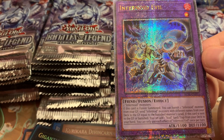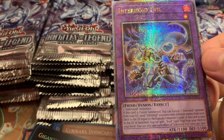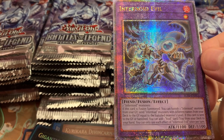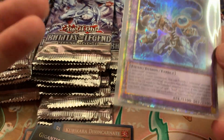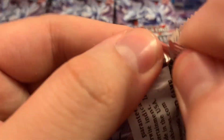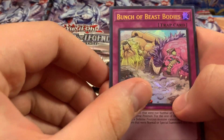Infernoid Evil — you're on the lower end in terms of value, but still, considering how frustrating it is to try and pull one, I can't really complain too much. We at least pulled one, so maybe a second one. Right now let's look for U-Bell.